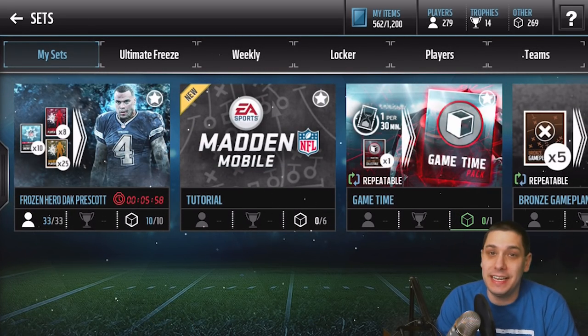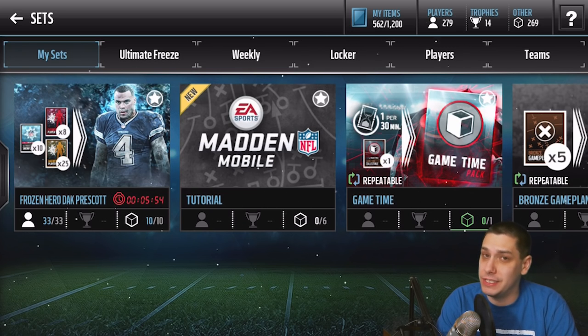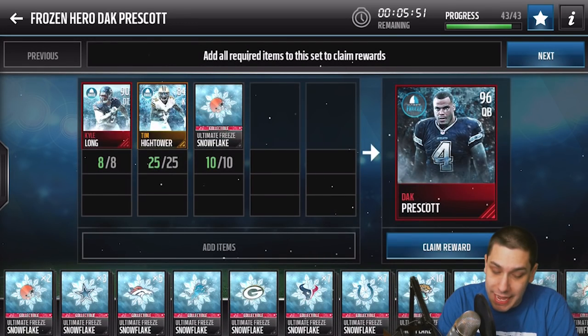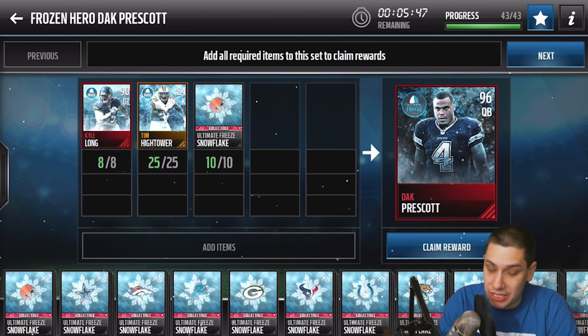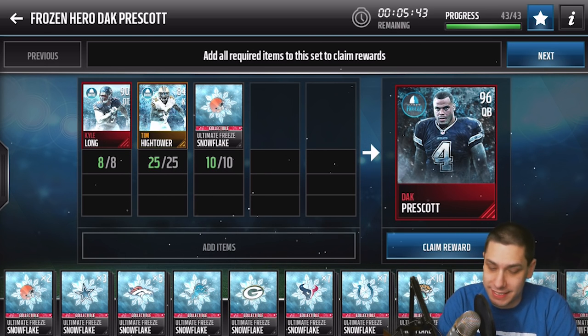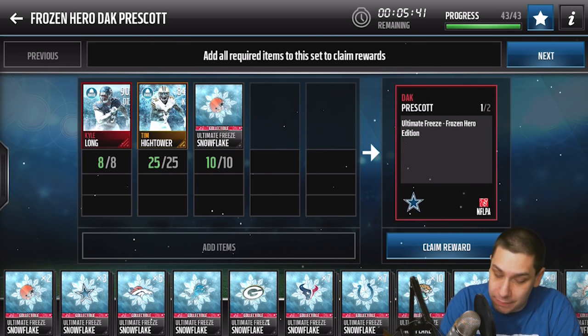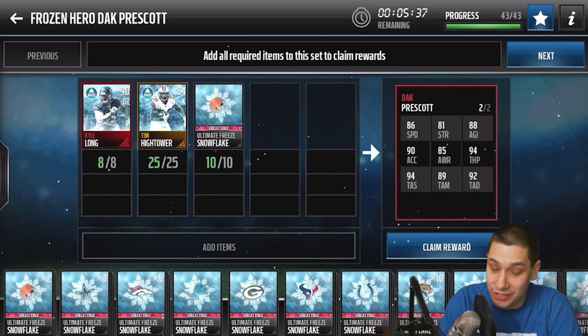This is not a set that's easy to make a profit on, for sure, at the moment. But there are a couple of reasons for that and we'll get into that. The first thing I want to point out: if you're interested, this set costs eight elite out-of-position players, 25 gold out-of-position players, and then 10 snowflakes to create. You get this 96 Dak Prescott, which has pretty nice attributes across the board.